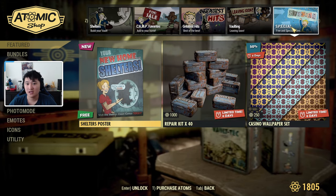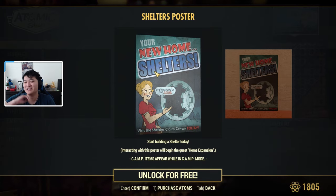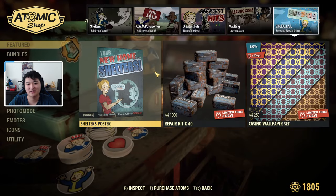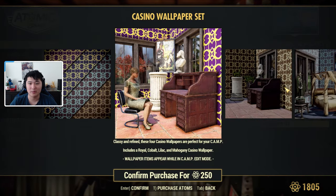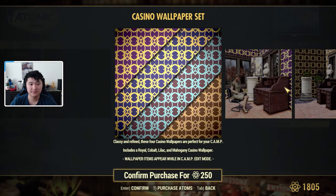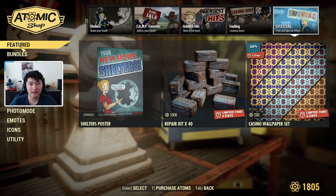In the Free and Special Offers section, we have Shelter Posters, which makes it easier for people to get into shelters — you build a poster, interact with it, and it gives you the quest line. There are also Repair Kits times 40, and Casino Wallpapers for 250 atoms — that's 50% off and you get four different wallpapers.